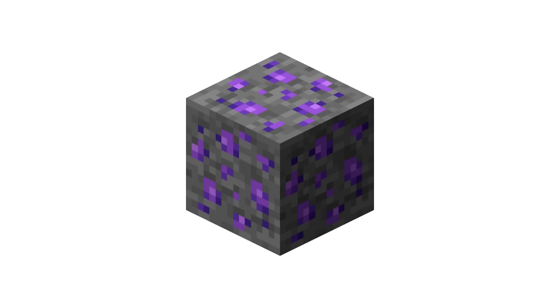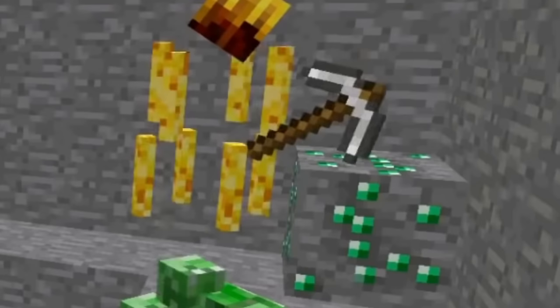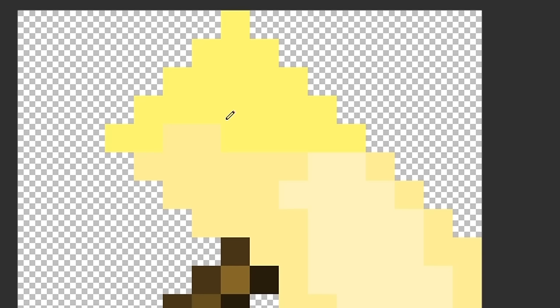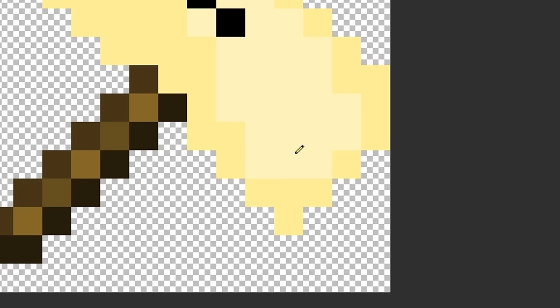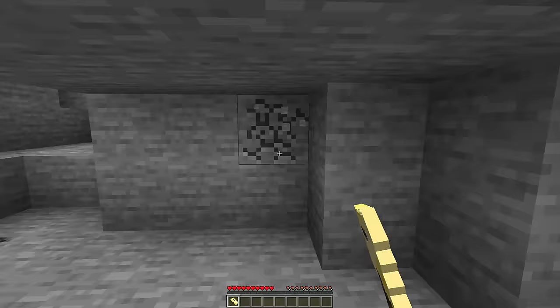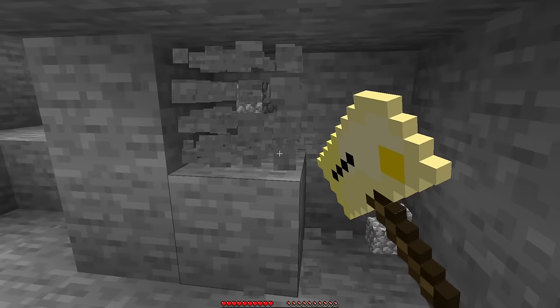Now that we've translated some ores, we need something to mine them with, so let's make some tools. The diamond pickaxe translated to 'certify,' so I drew one of those certificates they give out at school for good grades, added a line for text, and put one of those sticker things in the corner. It kind of looks like I'm holding a hammer. I'm surprised my pickaxe still works now that it's made out of paper.